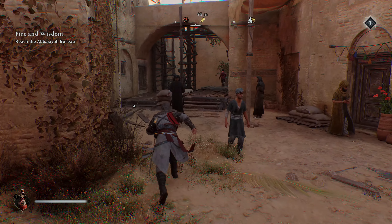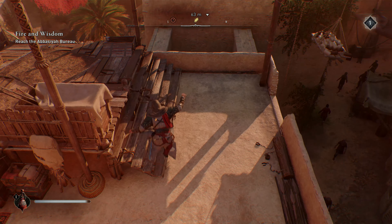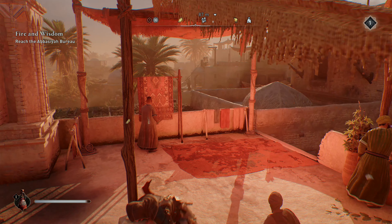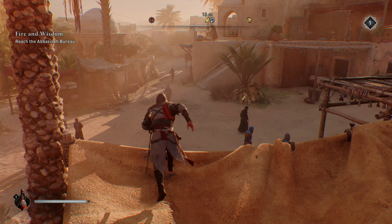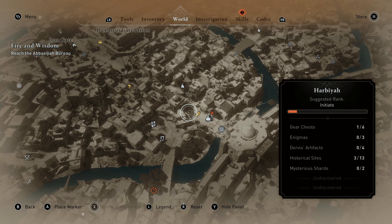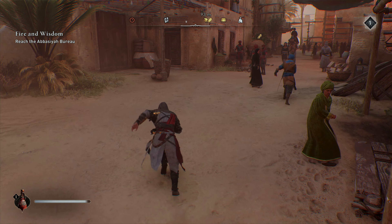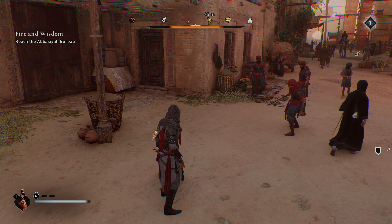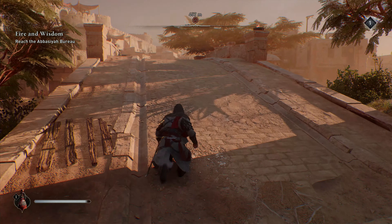Good news - we can actually run around on the ground and not get people attacking us constantly. There's a weird puller here. Don't even know what that is. Let's have a look at the world map and see if we can figure out what it is. Mysterious shard. I'm not sure what that's all about, I'll ignore that for now. Let's head over here to the bureau and go from there. I think we're only like 300 meters away - actually more like 400.